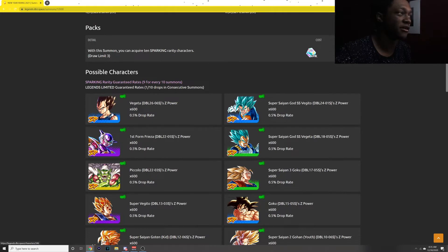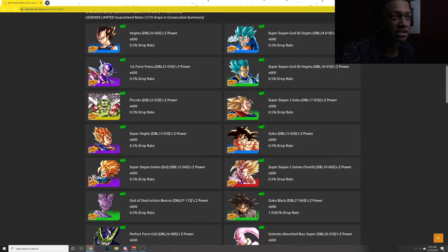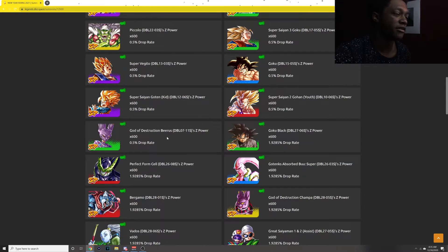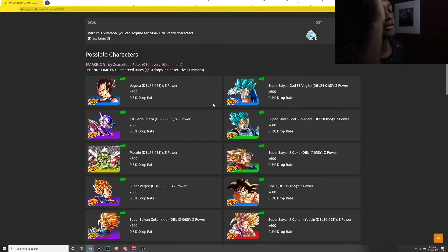So they have Legends Limited of Vegeta, Blue Vegito, Frieza, and Piccolo. Also Super Saiyan 3, Super Vegeta, Goku, Super Gotenks, Super Saiyan 2 Gohan, and Beerus. So yeah, all the way from Beerus and up, those are the Legends Limited characters that are going to be on this banner.